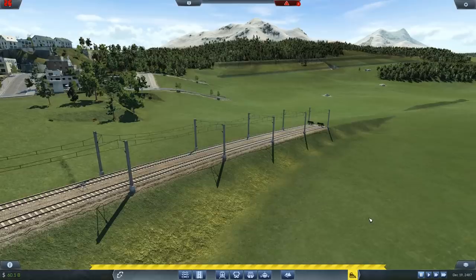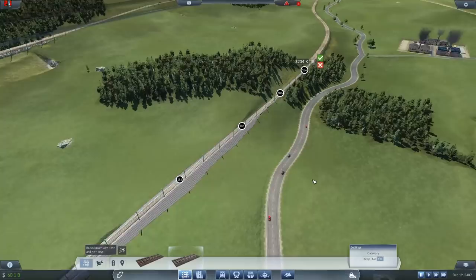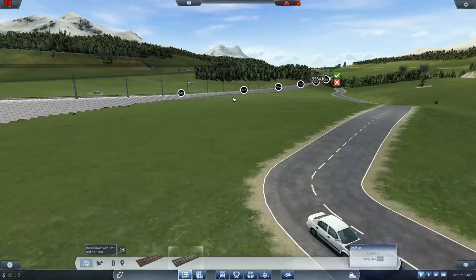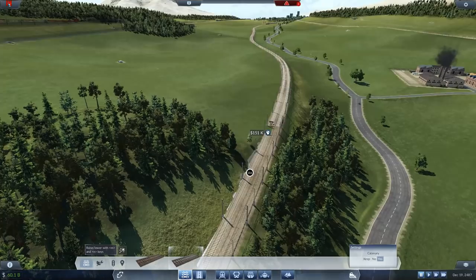Let's see what this looks like. How are we doing now? Maybe a touch high but I don't think it is really. I think we'll go with that because I want the track to be slightly elevated anyway. Let's see - we come down, we can see the road.